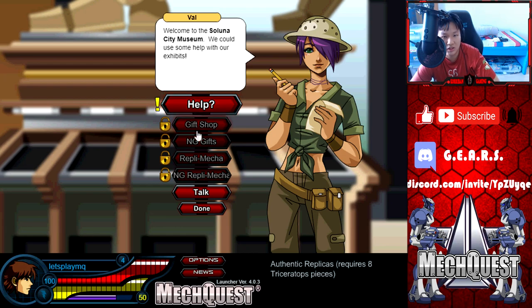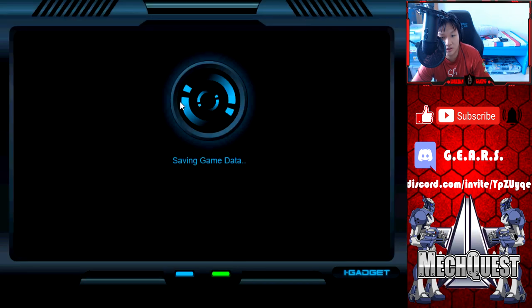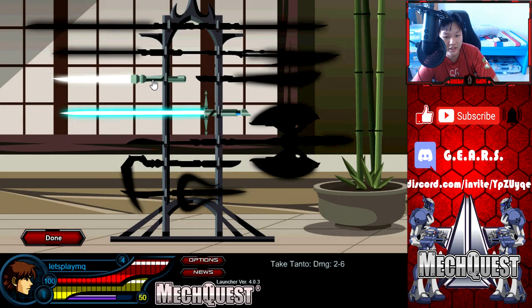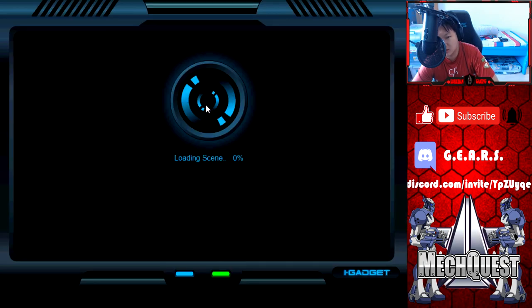So let's go ahead to the Soluna City Museum. Let's help. I've located three ancient ruins — I would like to explore them to search for interesting items. This is going to be an extremely exciting and dangerous task; no one has set foot in these ruins for millennia. Very good, I can see the spirit of adventure resides in you. Get ready to explore. Weapon rack — we can access our weapon rack here. For some weird reason Tanto does not load up. I don't know what's wrong with it, but apparently you can't equip your weapon from your energy rack, or at least it doesn't show up. Maybe it's bugged.